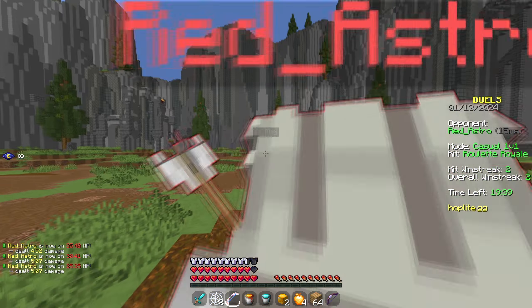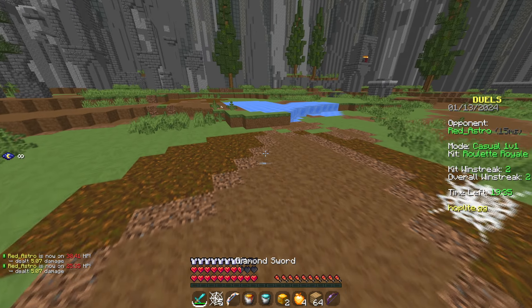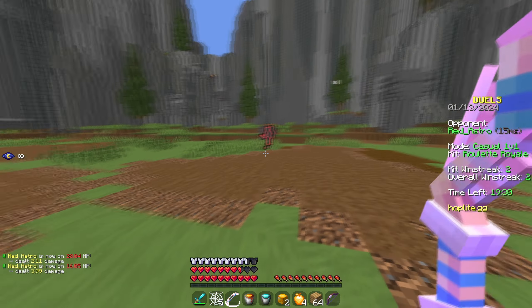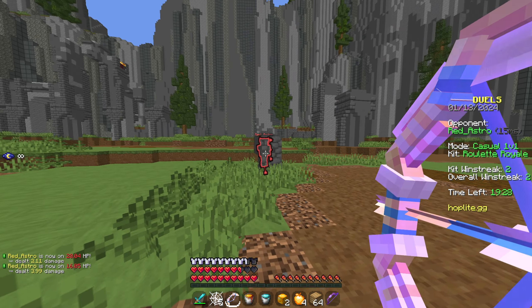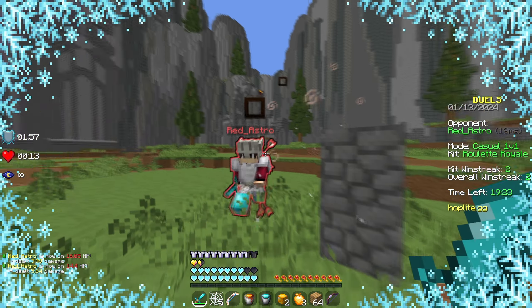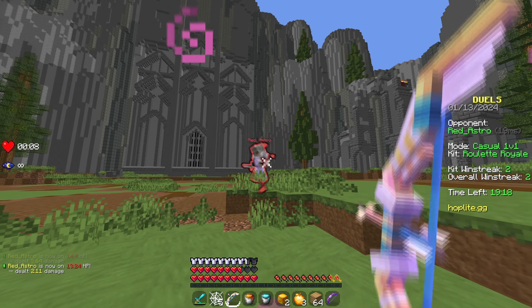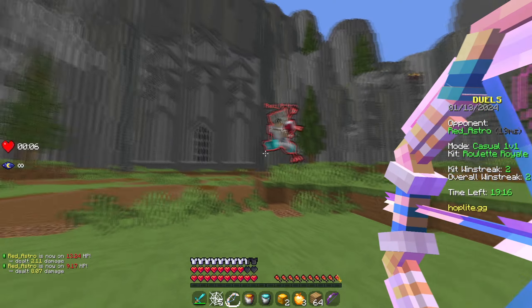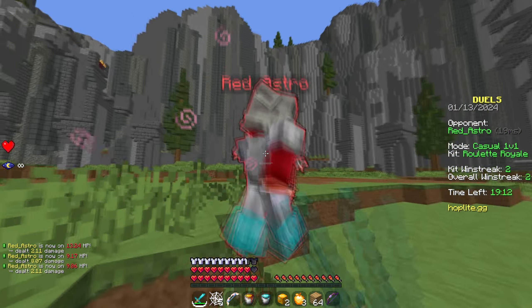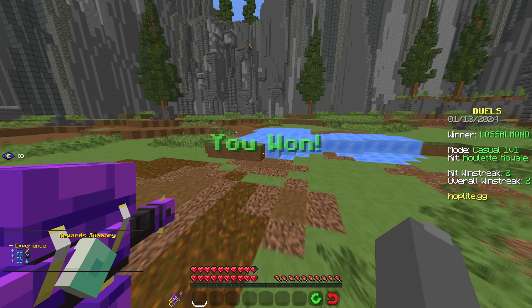One thing about Artemis in duels — it does so much damage just because everyone is pretty much like half diamond basically. And this bow just does so much. This guy's already on 14. Whenever players try and run, we get shots in their back and they're kind of dead. This guy's already on four and a half once again — and he's dead. That just goes to show how strong Artemis is in duels.